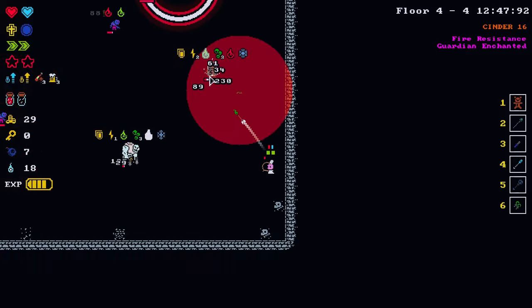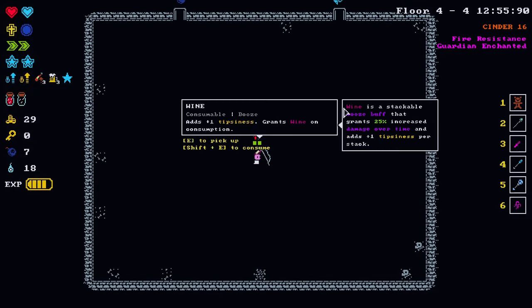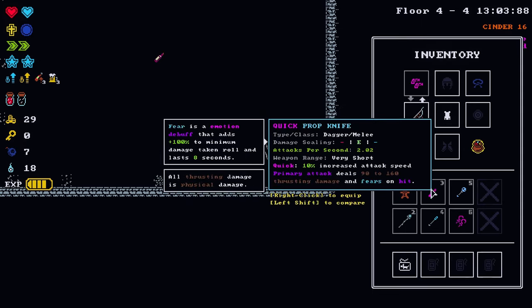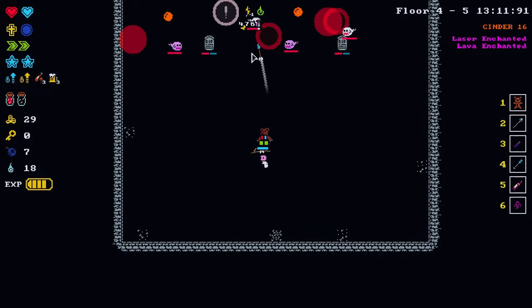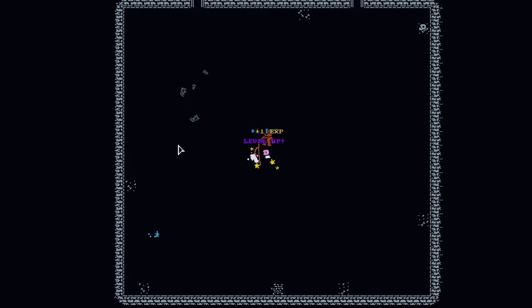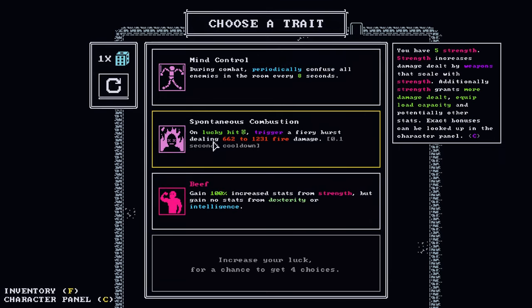Doing all kinds of elemental damage so maybe we can get something to complement that. We're obviously in the market for a quiver as well. Damage over time — that does work with our bow. Let's go with the candy. Level up — what do we have? More psychic traits: mind control, spontaneous combustion, and beef. Spontaneous combustion: unlucky hit trigger fiery burst with a 10% lucky hit chance. Mind control doubles the effect of debuffs on the target for eight seconds. Let's go with it.